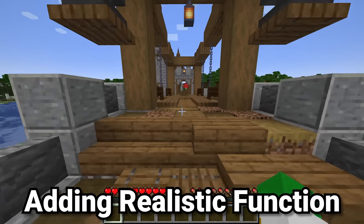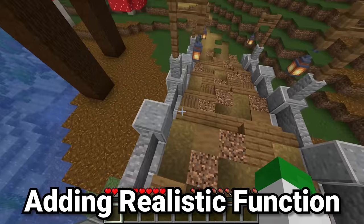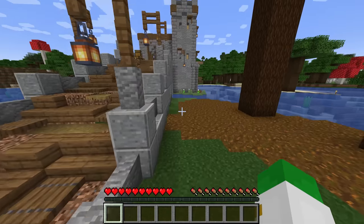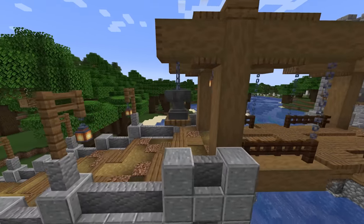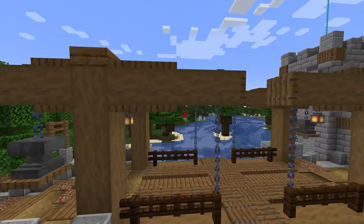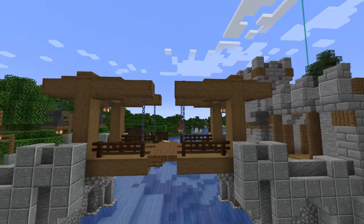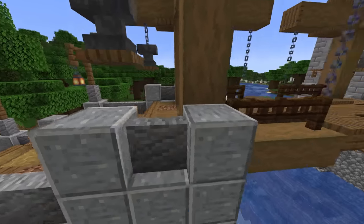There are a lot of ways of making a realistic build in Minecraft. Other than using different combinations of blocks to make a cool pattern, what you want to do is add the idea of functionality. For instance, here we have these anvils meant to represent weights, connected to a chain on a support that goes to a chain over here, and with the connection in the center you can see this is actually meant to be a drawbridge.